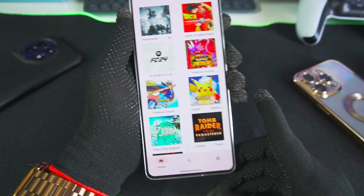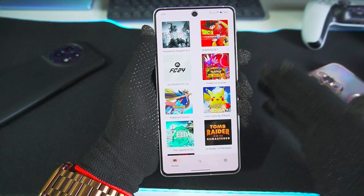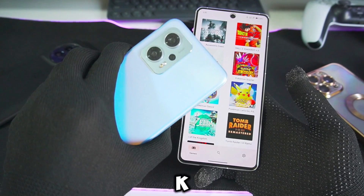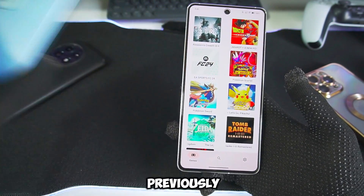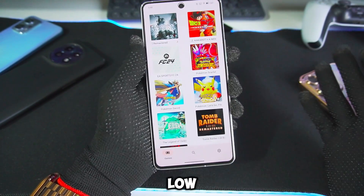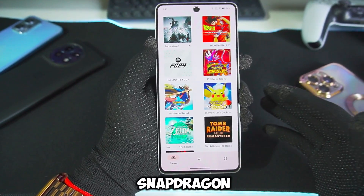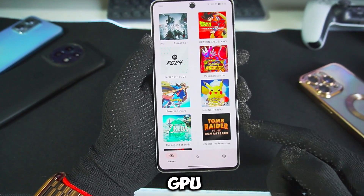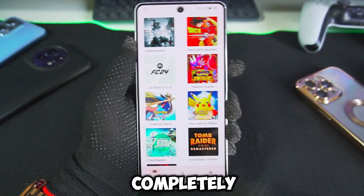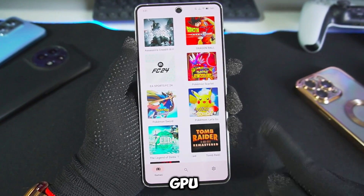Before I start with the best settings, let me talk about one common issue with Yuzu Emulator Android — not having Mali GPU support. I've tried out Yuzu Emulator on many Mali devices including my Redmi K50i. You will get a lot of crashing issues, low FPS issues, and even incompatible game issues. Whereas if you try the emulator on a Snapdragon processor Android device with an Adreno GPU, those games should work. This is because Yuzu Emulator Android is only optimized for Adreno GPU.